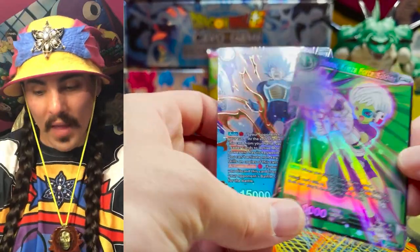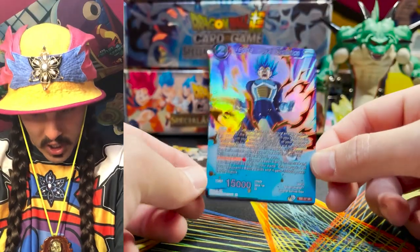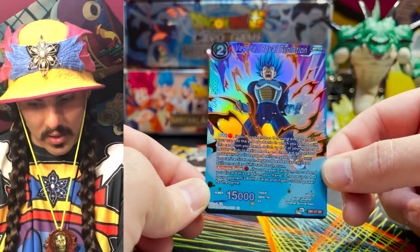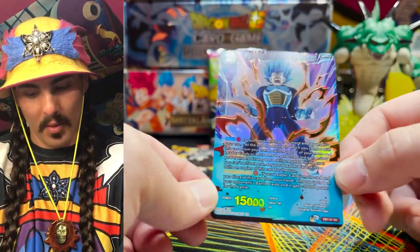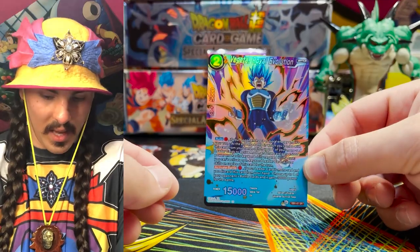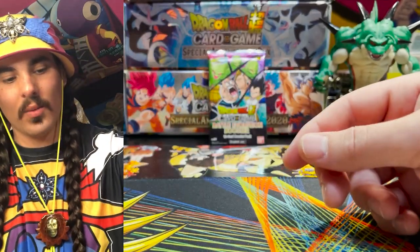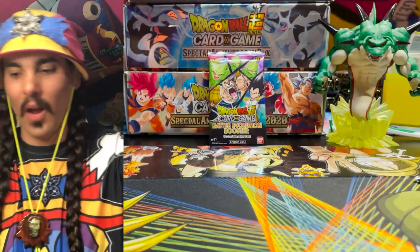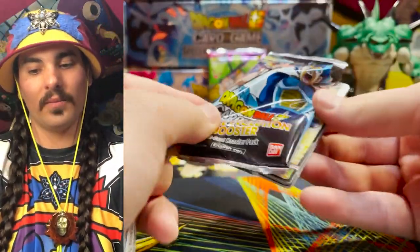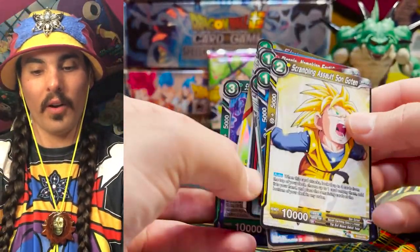Yo! We got the Vegeta here — heck yeah! Look at that Vegeta! The Royal Evolution. I think this card is good — I remember reading it and thinking this card is good. I don't remember what it does, I'm not going to read it right now. I just want to look at how gorgeous it is. Yes! Our first Vegeta Royal Evolution. I really thought he was going to get a secret rare this set — I was really surprised when he didn't. I admit I was very wrong.